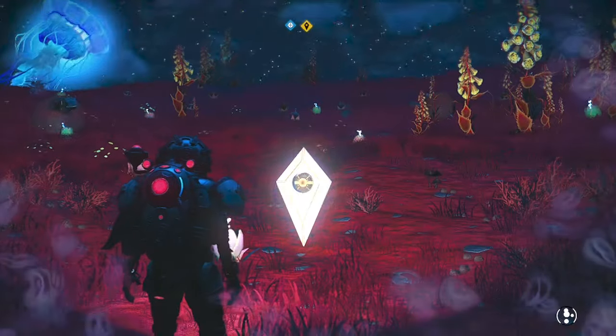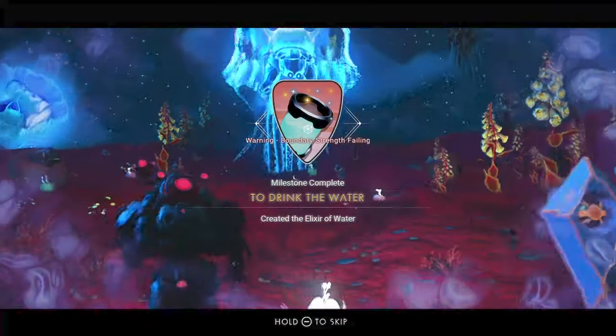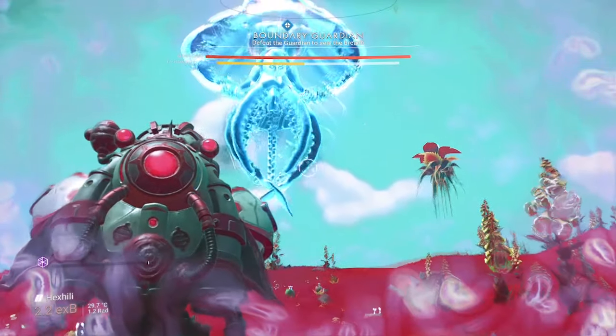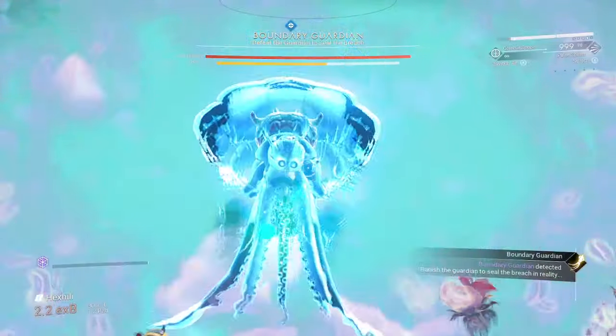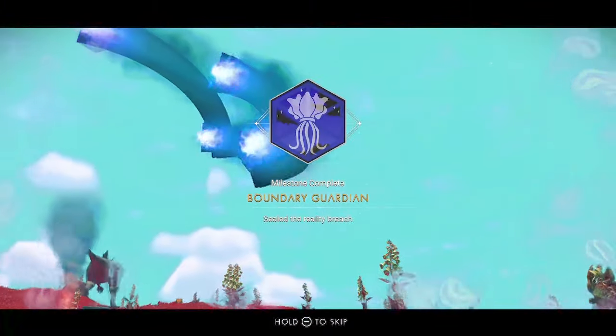Now, craft and drink the elixir of water and prepare for a fight. I recommend constant circle strafing the boundary guardian while maintaining fire on it. Defeat it and you'll not only tick off the drink the water and boundary guardian objectives, but you'll also complete phase 5 and the expedition.